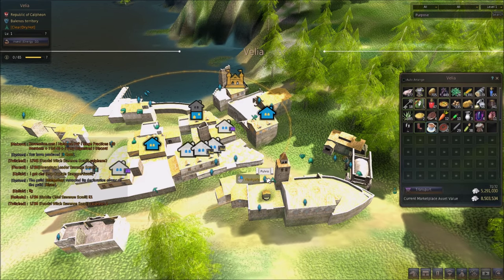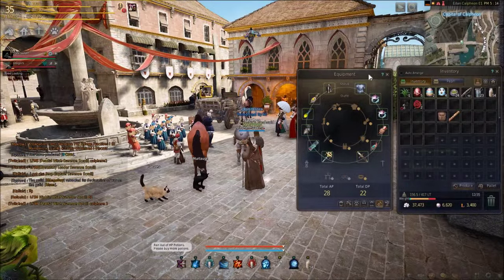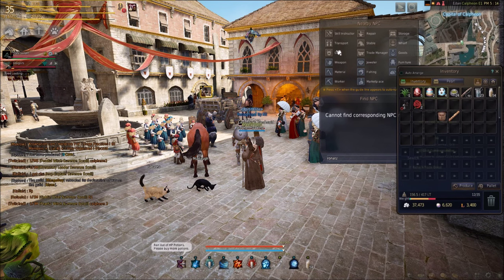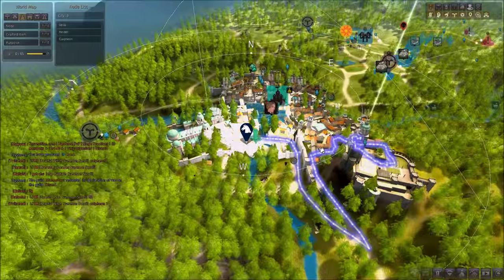You can also rent the flute from the Guildmaster in Calpheon. All you have to do to find her is use your NPC search function at the top of your screen and click on Guild in Calpheon, and it will highlight her on your map.